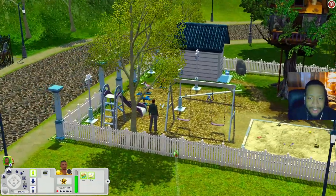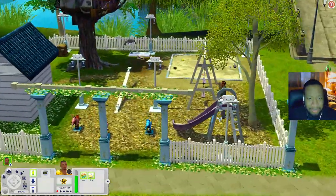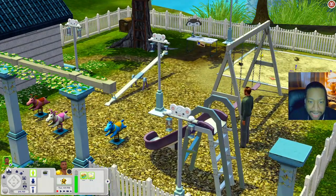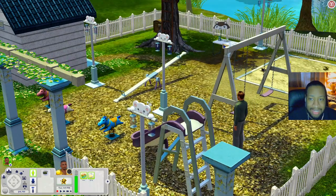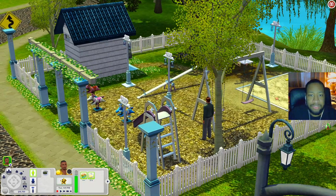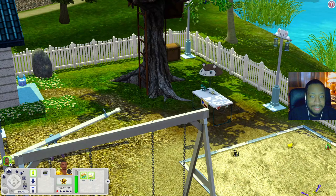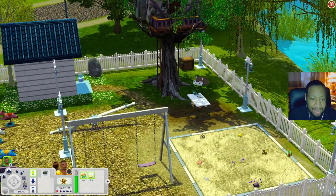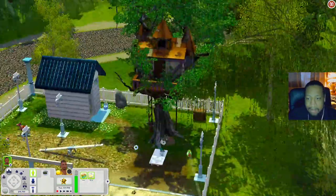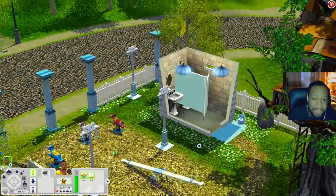This world is populated because it is a save file — there's even a random sim out here at the playground. You have spring rides, a slide, a light pole which is store content, a seesaw, swings, and a little baker station — you'll need Ambitions for that so kids can sell baked goods. There's also a sandbox, a tree house, a little toy box in the back, and a bathroom building.